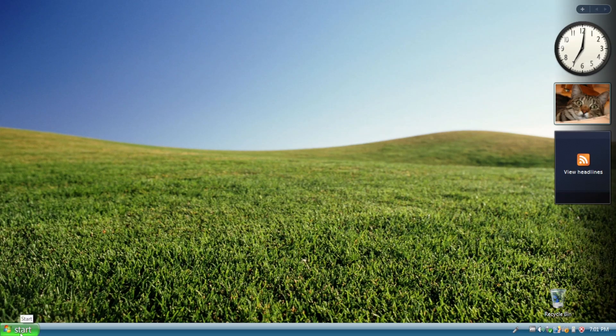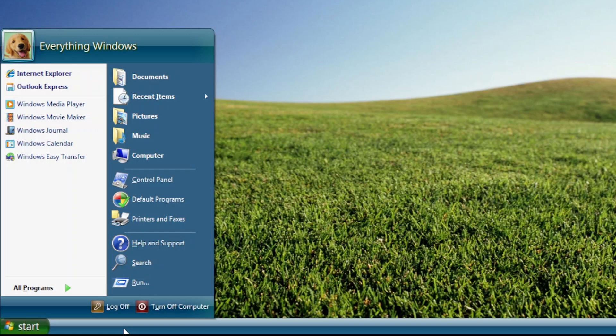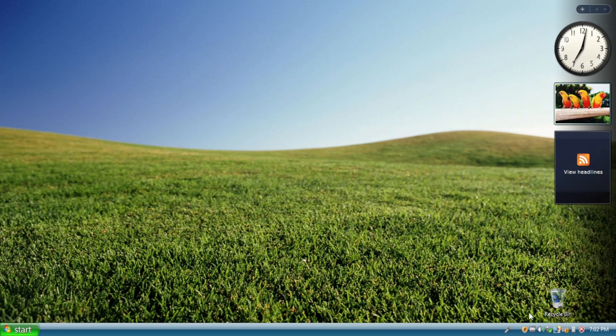Back on the desktop. Looking at the start menu, apart from the Aero design, the app list on the left uses small icons by default. And the 'My' prefix on libraries such as Documents, Pictures, Music, and Computer has been removed to make it in line with Vista's naming. I'm really addicted to the Aero icon design.